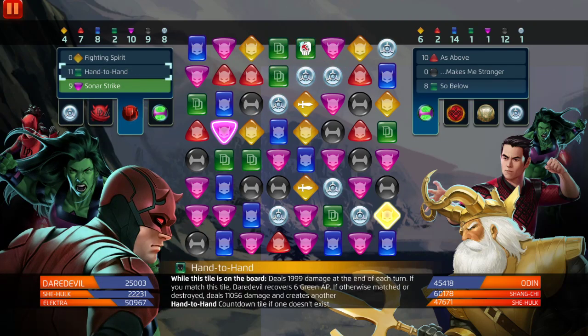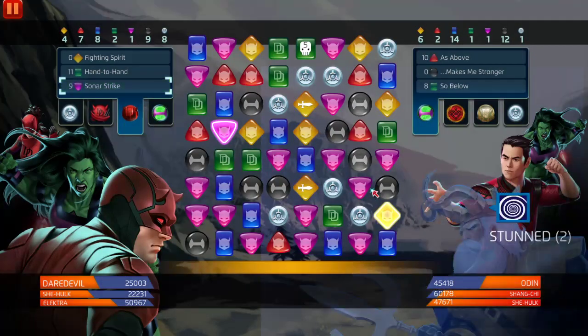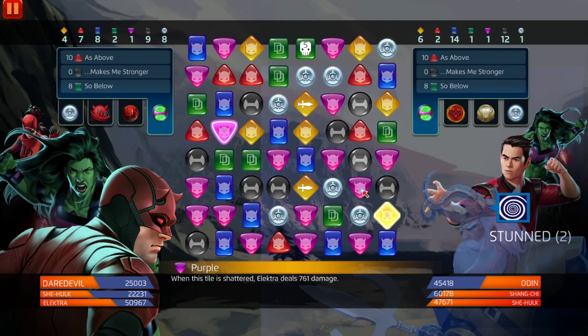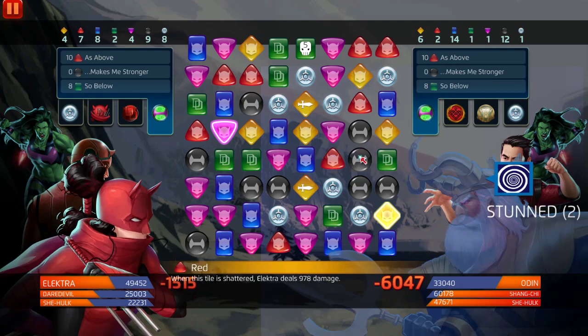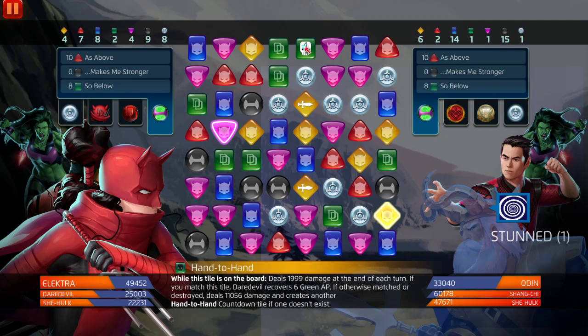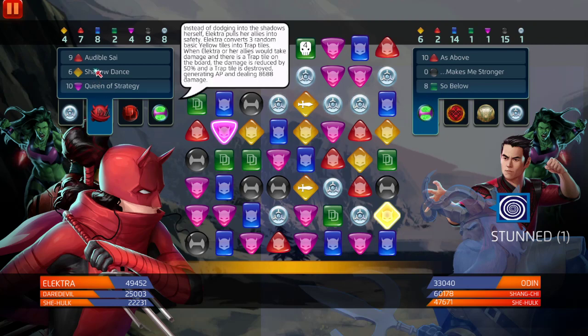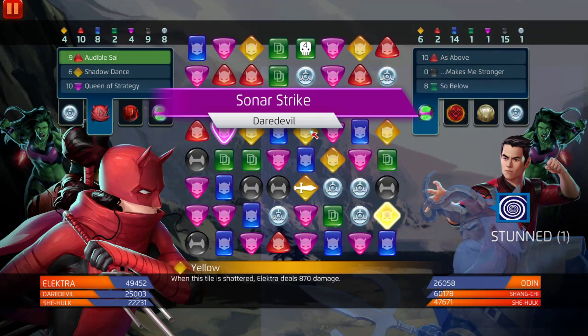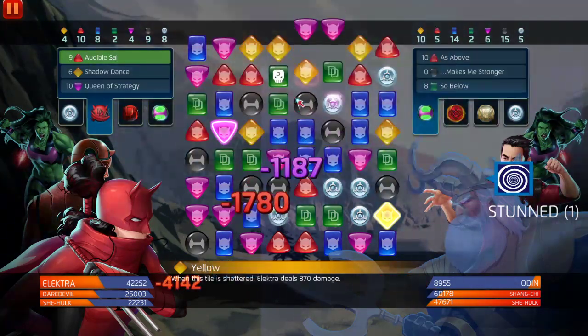Green is a tile — stun! We match. Did he just — okay that's 6000 damage, but he didn't take any extra damage... oh no, he did take the damage from that. We need red. Let's try that — 11,000 damage and we create another one. Not bad. Now we kind of want to stun Shang-Chi because he's got purple at six and his purple costs seven. We'll go for Odin again.